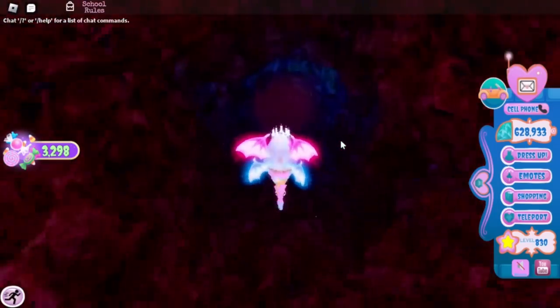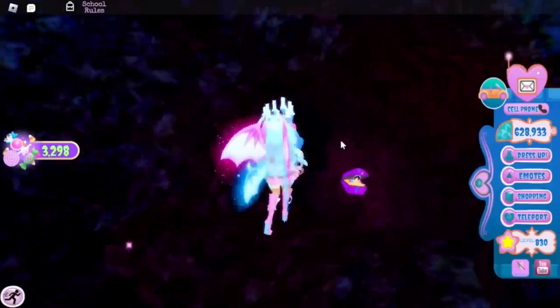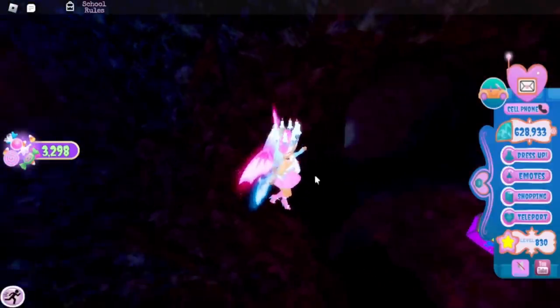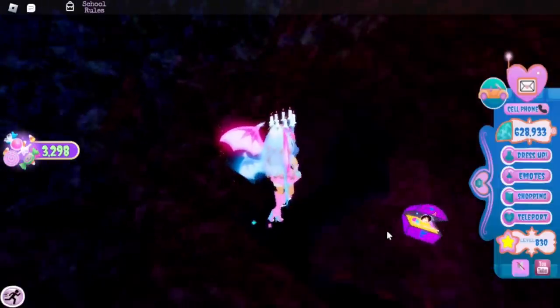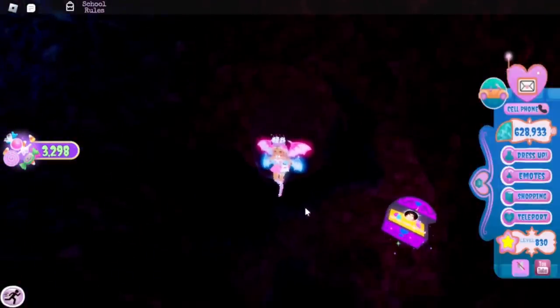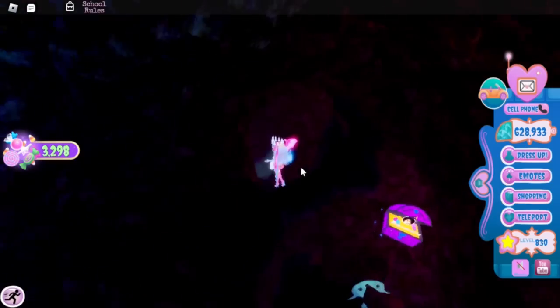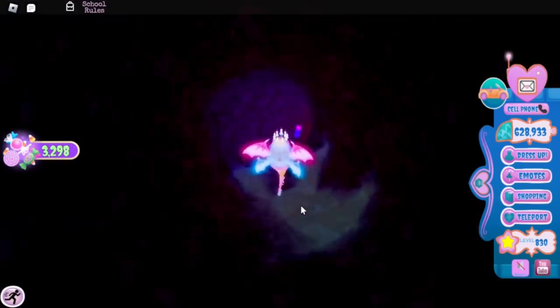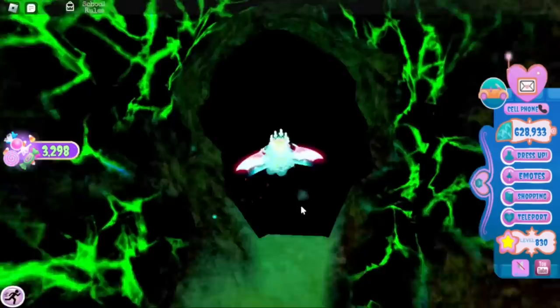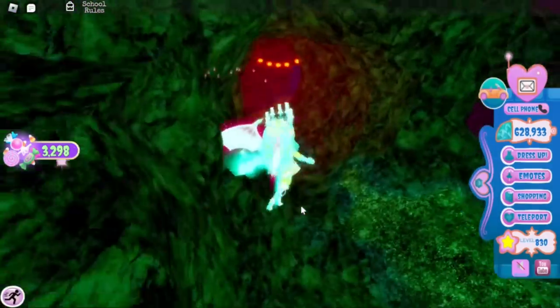Once you go right, head down here. You can get the chest down here but I recommend avoiding it because there is a hole. What you need to do is be up against the wall and jump to this side — avoid this hole because it will make you have to start over the tutorial. Now we go down here.